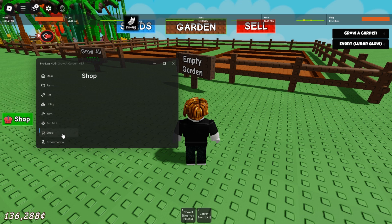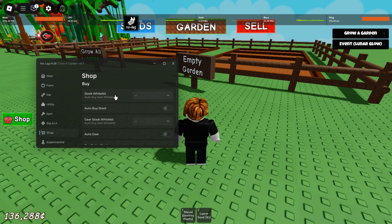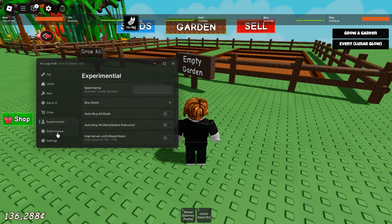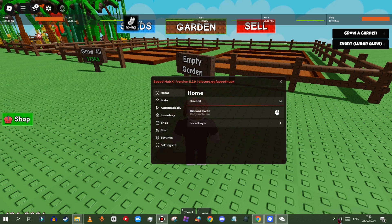If you need anything, you can get it in the shop. There's also a store, quite list, and settings in the script. Now let me show you guys script two.